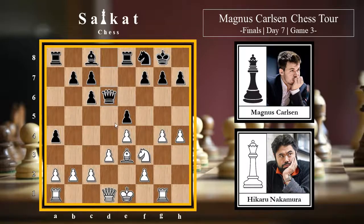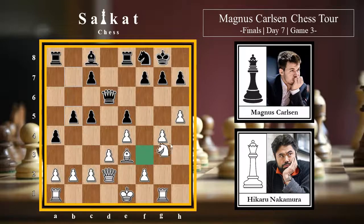White plays Qd2, probably preparing for queenside castling and also creating a battery on the c1-h6 diagonal. Black plays c5, and then h5 - going for the kingside attack. The game has become a race: who can catch his opponent faster. Black goes for b5 creating queenside counterplay, and Nh4 with the idea of bringing the knight to f5 and weakening the g7 square.